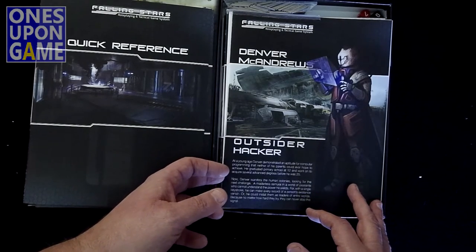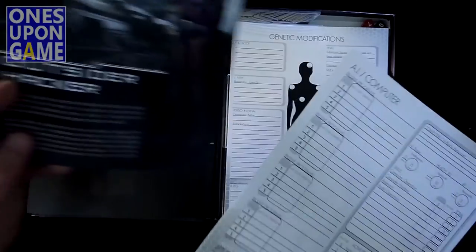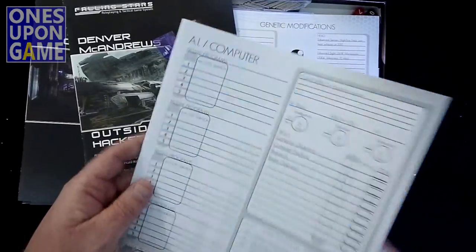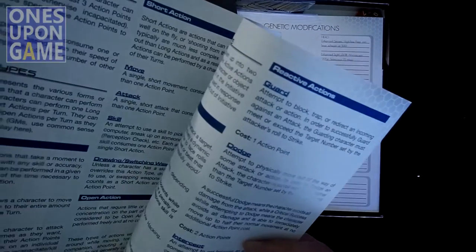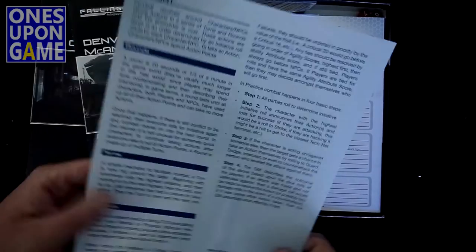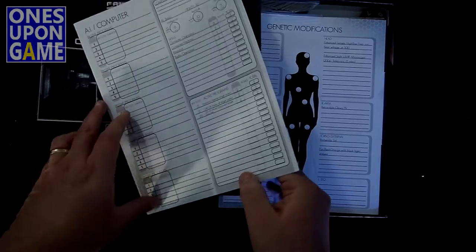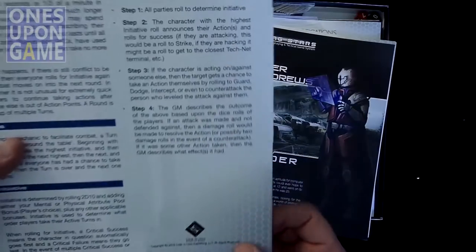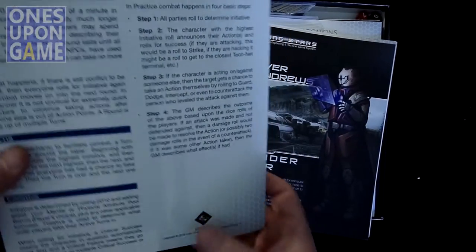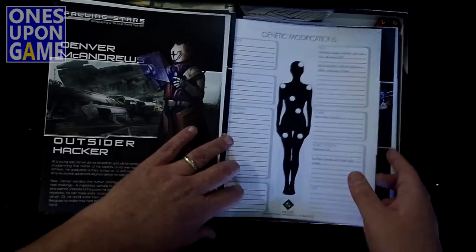Denver McAndrews — outside hacker. These may be pieced together. So we've got Denver McAndrews and we've got another sheet. Oh, they just kind of lumped them together. This is an AI computer sheet. Actually wait — I take back what I said. This is Denver McAndrews sheet number two. So they're tucked in not as an accident of packing, but intentionally. So this quick reference isn't specifically for Dorian Glass — it's the general quick reference. The joy of unboxing — you learn things as you go.